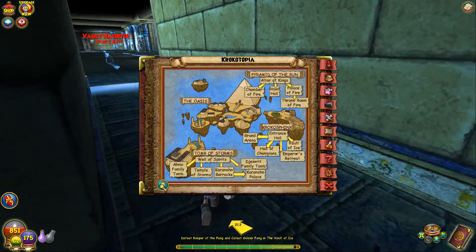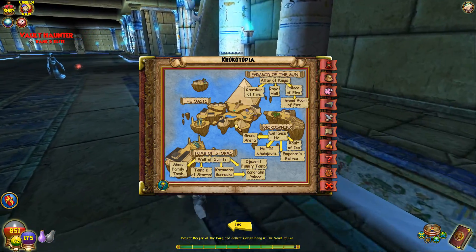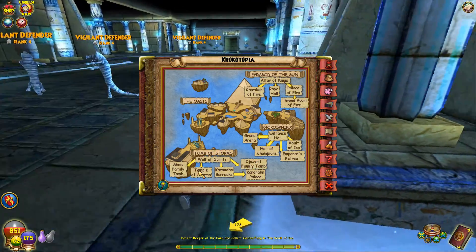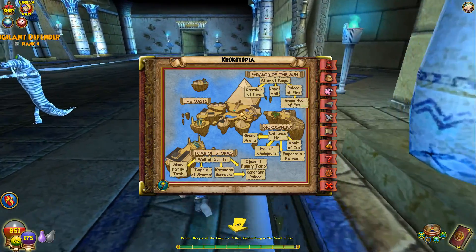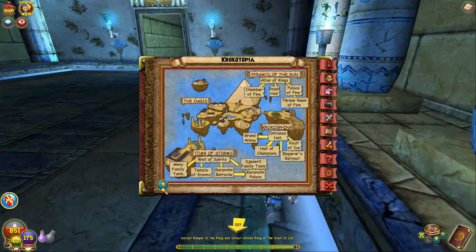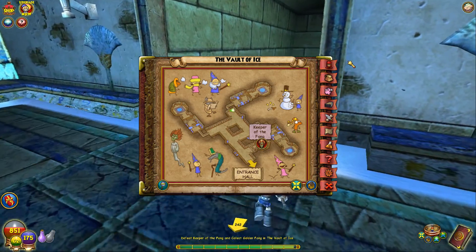Also, what happens if we zoom out? Oh, you just see like all of Croctopia. Croc of Sphinx - it actually tells you all the different places you can go. That's actually kind of cool. I never actually looked at any of the bigger maps before. And then obviously the zoomed-in one is where you actually are.